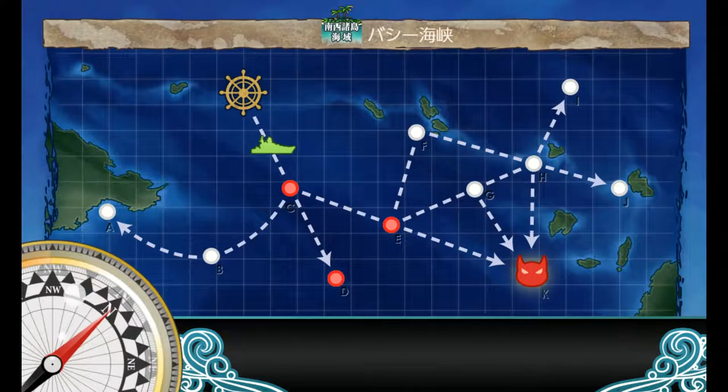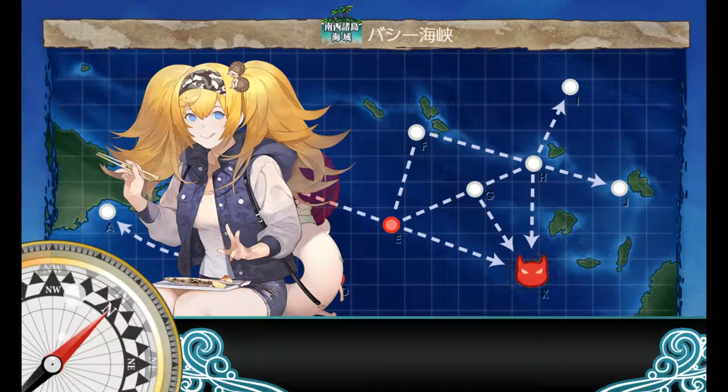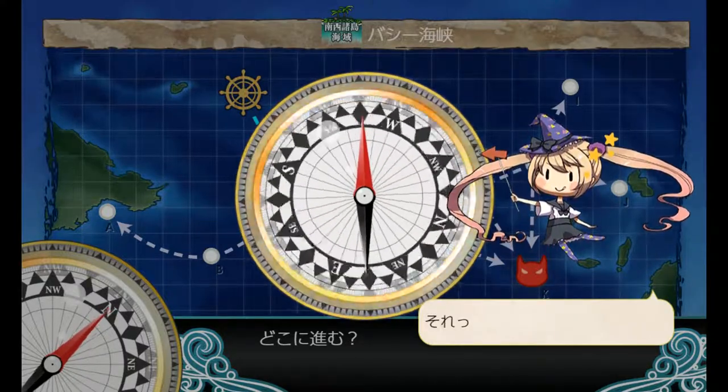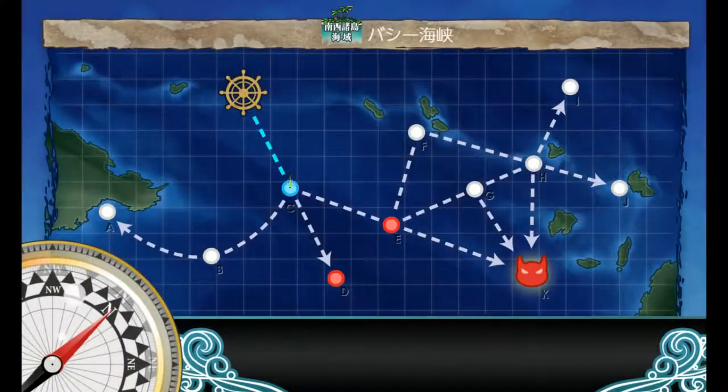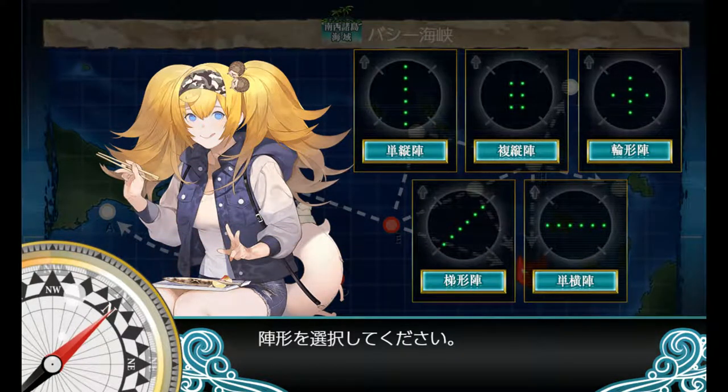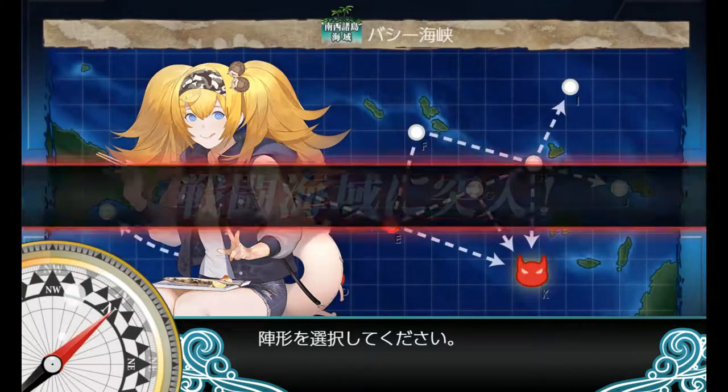Now as you can see, this is the first time I've actually run this operation, but this serves two purposes. Number one, three light carriers, which should guarantee this C to B routing. Now B is the only node that you actually have to fight, so we'll go ahead and do the battle.